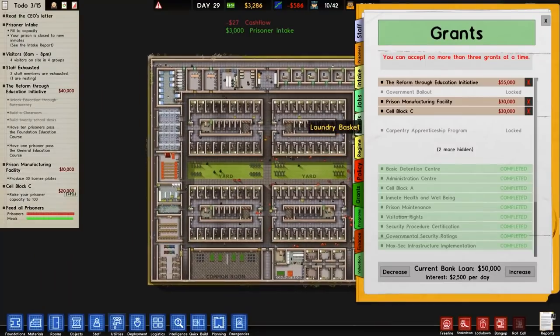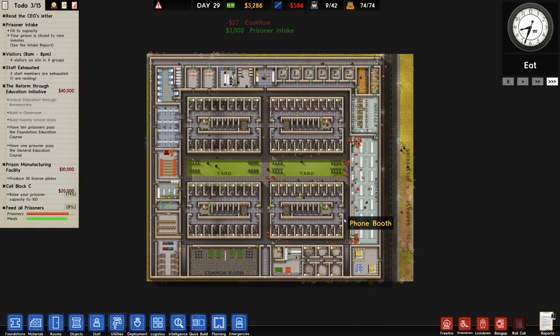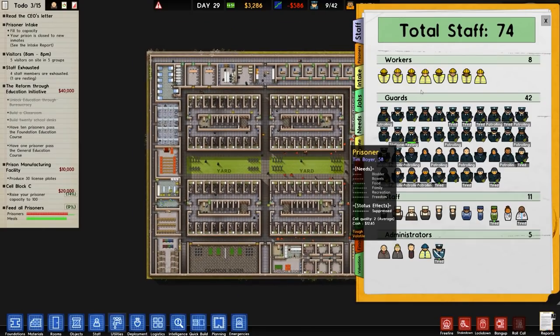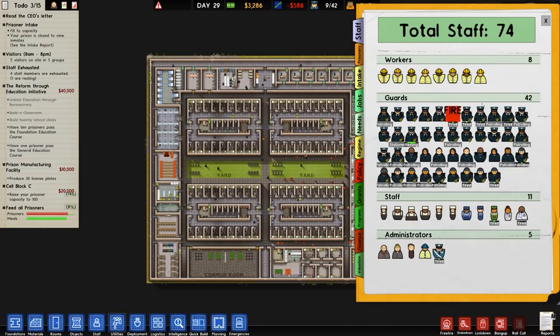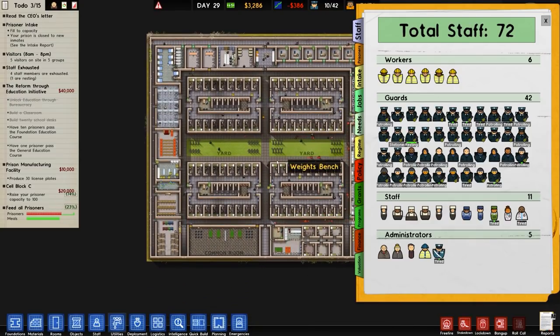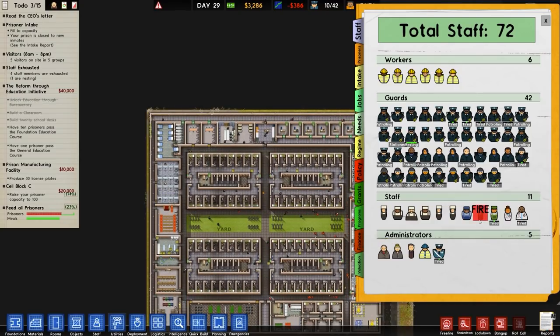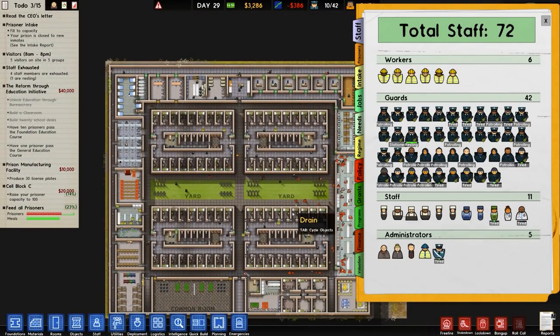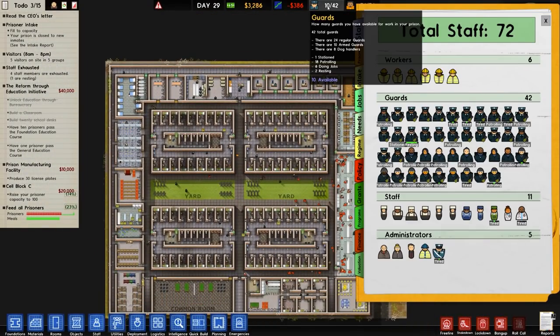We need to make some staff alterations and start paying off loans. One, two - there's the random workers we've got rid of. Janitors - do we need two? We will keep two. Guards: ten armed guards, eight dog handlers, twenty four regular guards.